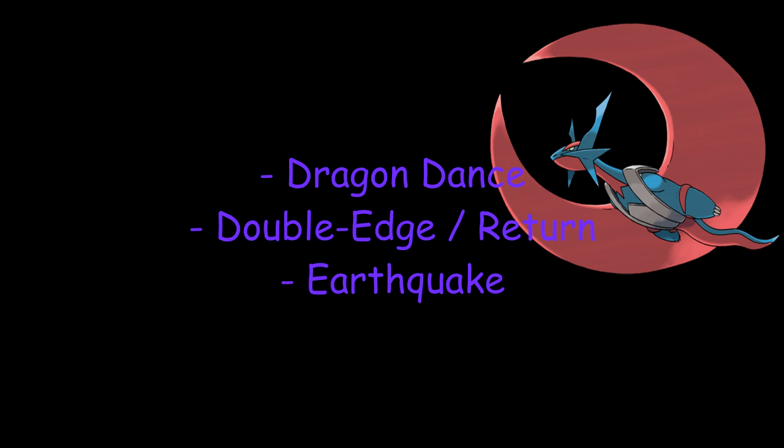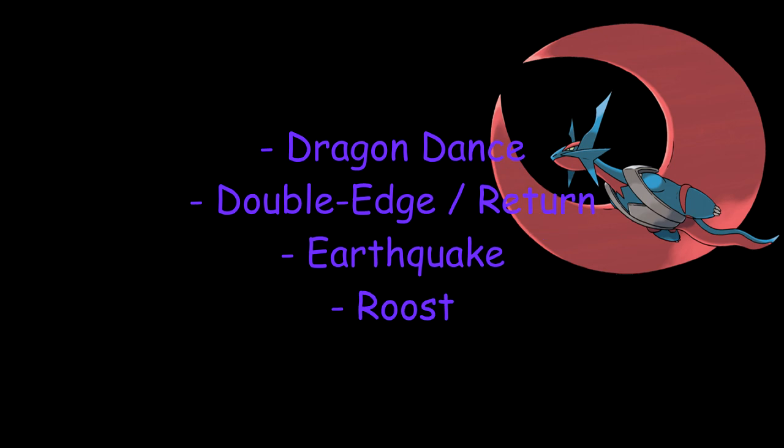Earthquake. This covers most of Salamence's weaknesses. And the final move is Roost. Yes, I do not have a Dragon-type move on the Salamence. I don't have a Dragon move because I don't really trust it that often, and considering the Fairy types and all the other stuff, Double Edge on top of Roost — the thrill of attacking and one-shotting something and then healing up — it's just so exhilarating. It is magnificent.